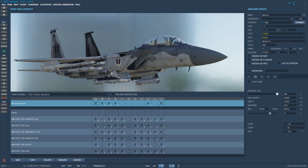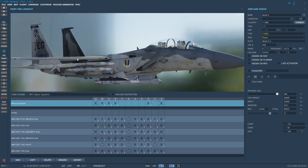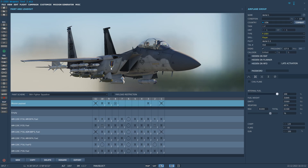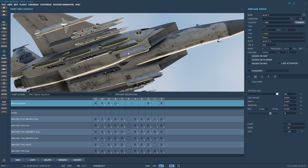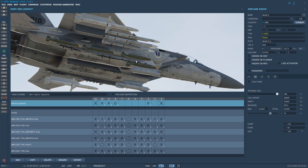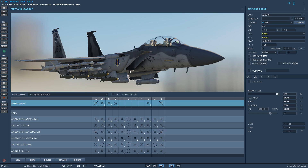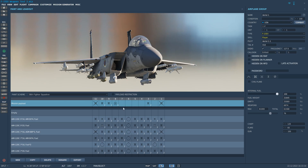They do actually eject off the rack instead of just launching off like a rail, so that's accurate. I have not done bombs with the AMRAAMs yet, but I have pulled another Houdini trick to get around the pylon limitations of the F-15 by adding custom loadouts like this. Now you can have four Mark 82 bombs on a single station. The only downside is that they all come off at the same time, so that's just something you have to work around.